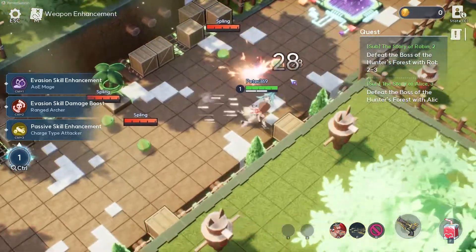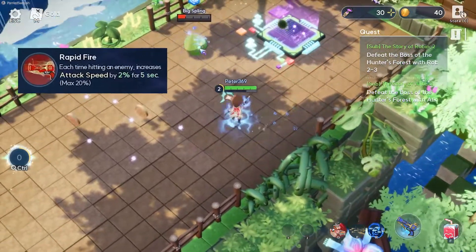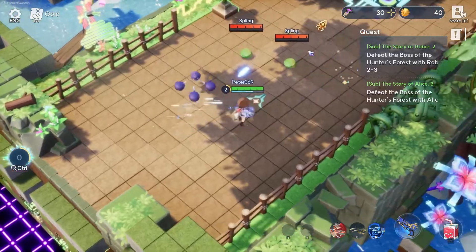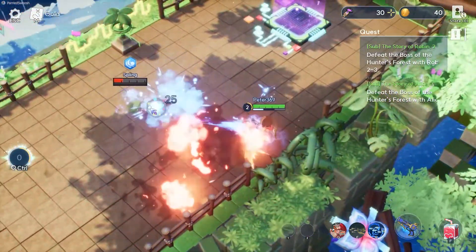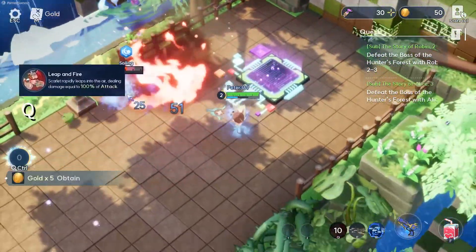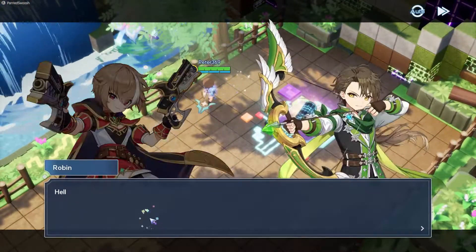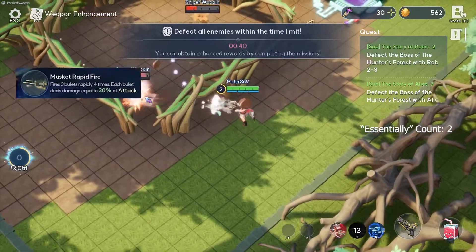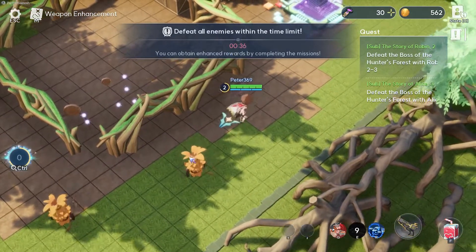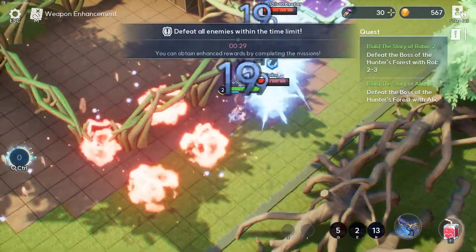Scarlet fires bullets, and if she hits an enemy she gains attack speed. Her Q has her jump over enemies and deal damage. Her E shoots three bullets rapidly four times. Her dash is based on the element you have equipped — in this case it leaves behind four bombs.